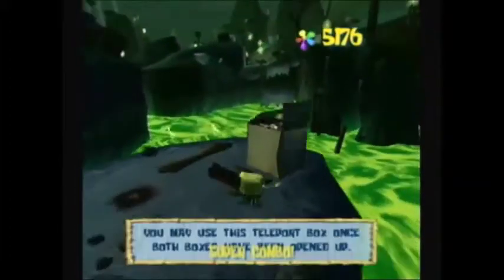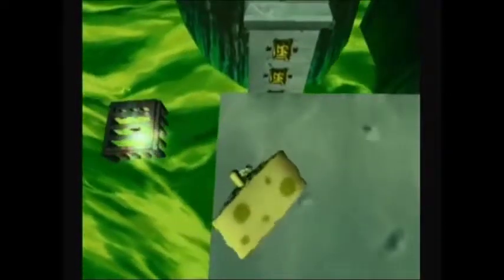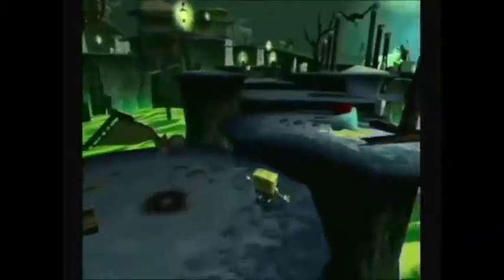Over here, open up the teleport box. Take note on the side over here — in the green sludge, if you look down, you can see there's a wall jump and a golden spatula in a cage. We can't get that right now, just take note of that for later.